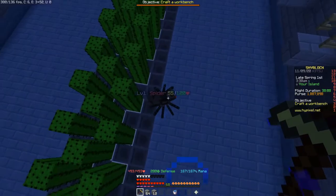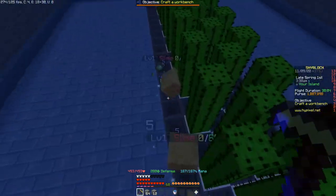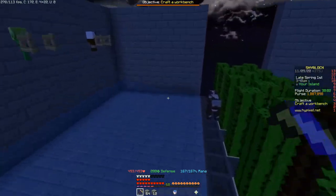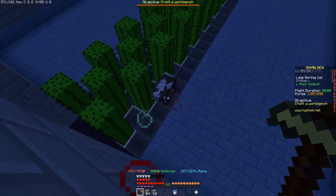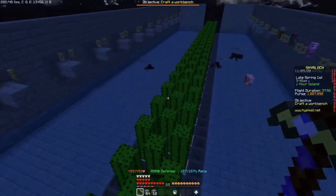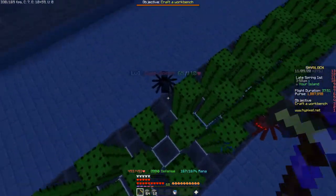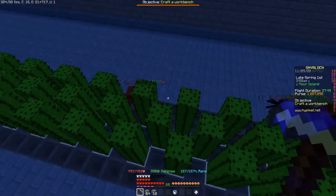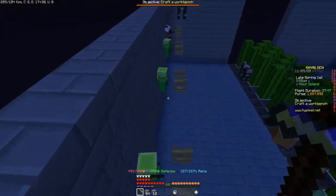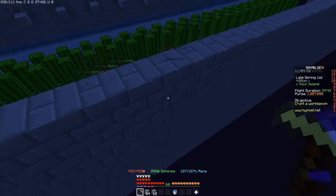Spiders are getting killed but they can still climb up a bit. Slime is being killed most effectively. Cows sit on the hoppers until another spawns and gets pushed into the cactus. Cave spiders will go straight through but eventually die. For the most effective results, use slime or magma cube minions.